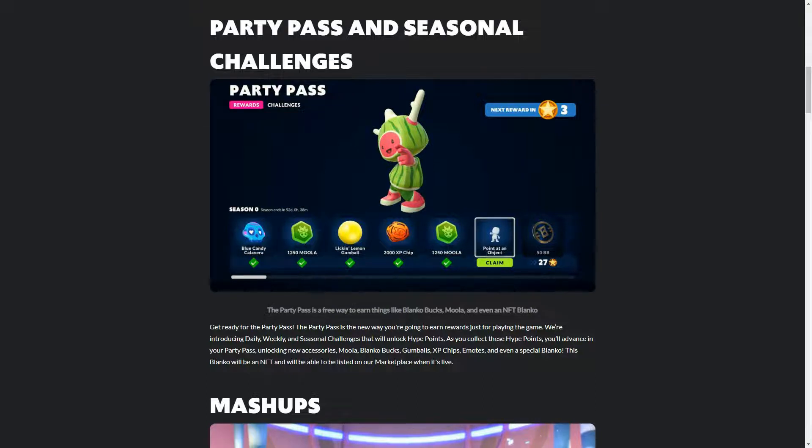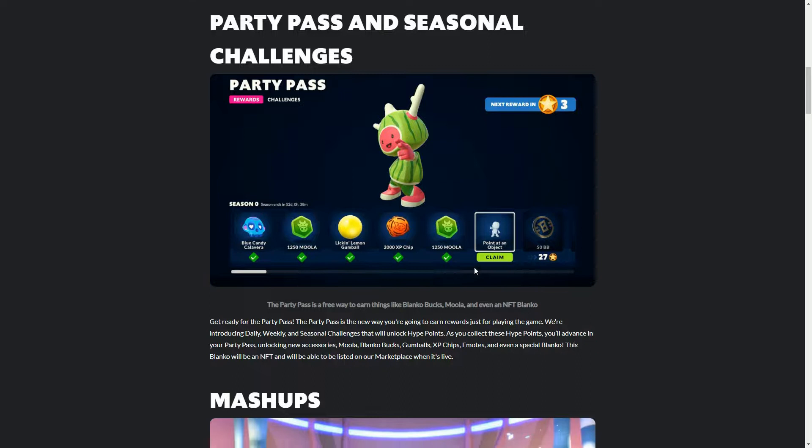There'll be daily, weekly, and seasonal challenges, and the more you play these, they'll unlock in-game items. We have accessories, Moolah which is the soft currency, Gumballs which are a consumable item, XP chips, Bucks which are the hard currency, and also a special Blanco's NFT. It's a way of rewarding people for coming back every day.